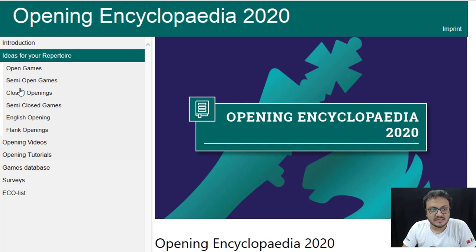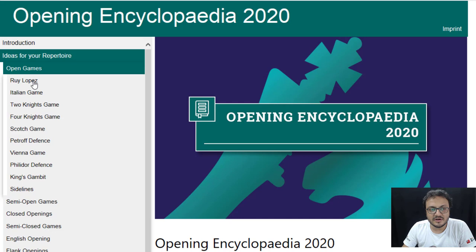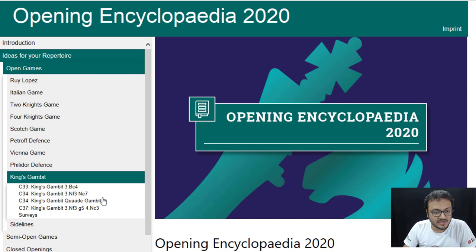So there are open games, semi-open games, closed games, semi-closed games, English opening, and flank openings. When you click on open games you get the different openings inside it: Ruy Lopez, Italian, 2 Knights, 4 Knights, Koch, Petrov, Vienna, Philidor, King's Gambit. Now one of the things I have always struggled with is to find a good antidote against the King's Gambit. Let me see if something can be done with black. Here you can see white can play 3rd move Bc4, 3rd move Nf3, and there are all these different lines given along with surveys inside.